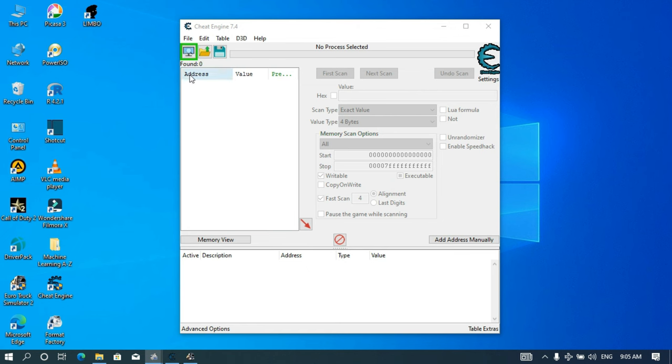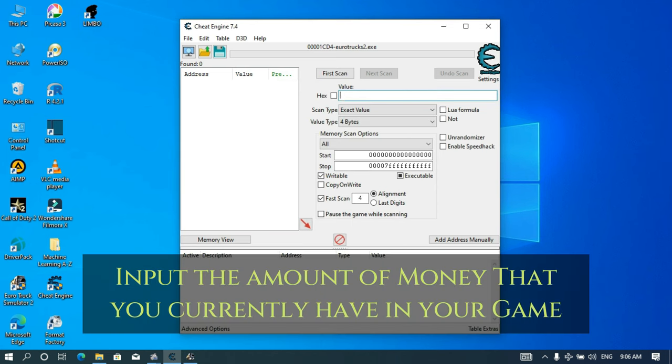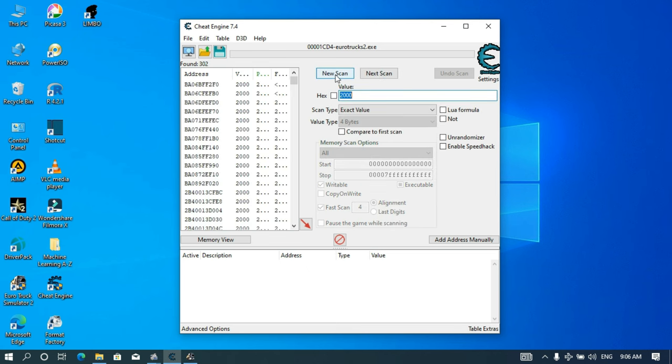I will go to this icon up here — it's a computer with a small search icon in it. Click on this icon and look for Euro Truck. Here it is. I'm going to select it and click Open. I had 2,000 euros in my account and this is what I'm going to input here. Now I'm going to run the first scan. After the first scan is complete, you can see that we have all these addresses here. They are too many for us to change, so we're going to go back into our Euro Truck game and spend some money.